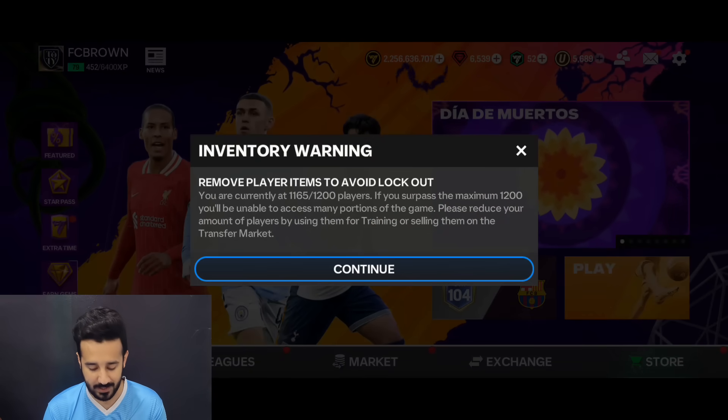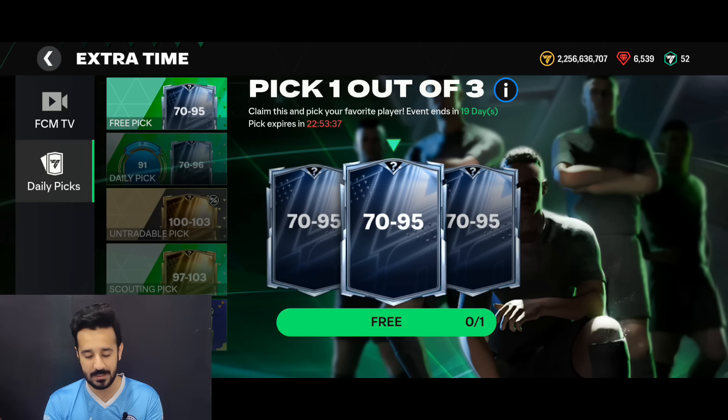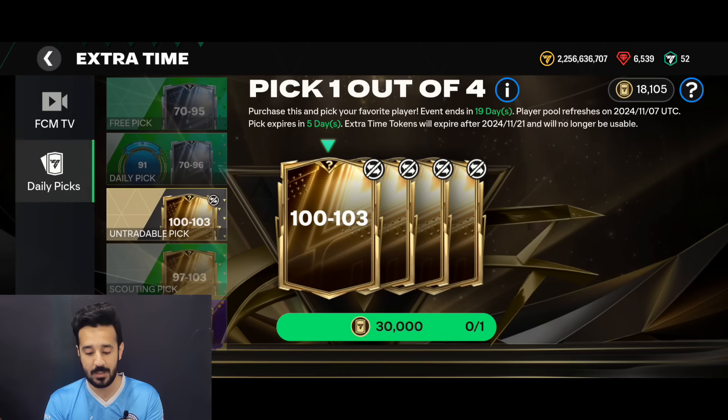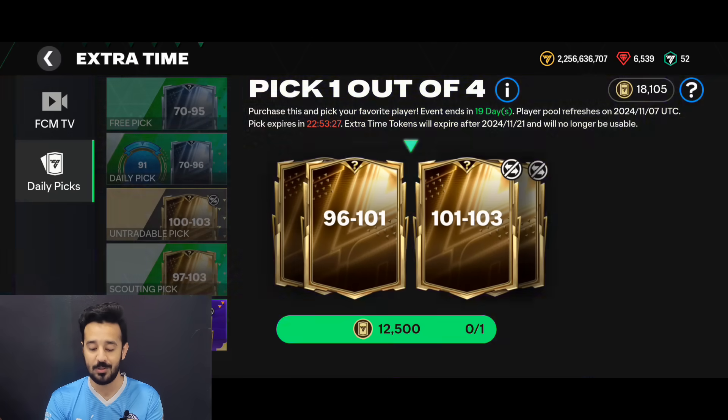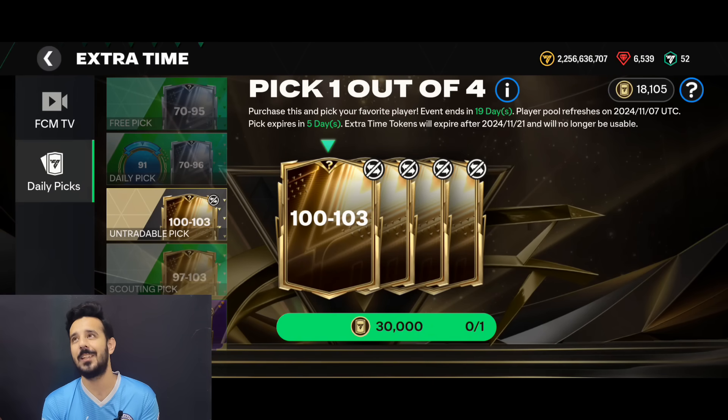Right now I don't have enough tokens to open the market pick bags, but I have a question for you guys - which pack do you want me to open? We could open the untradable pick with 18k tokens, which I can open tomorrow. There's a tradable 97 to 103 pack I can open any day, or the reflexes daily pack - but that's a scam, last time I only got 496. I'd rather open the tradable one, but if I get a 97 I'll be mad. Let me know if we should go for the untradable 100 to 103 to guarantee at least a 101.